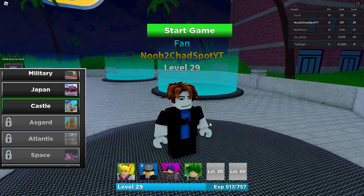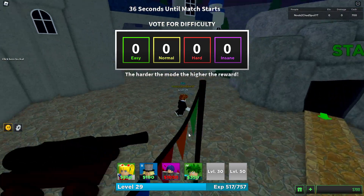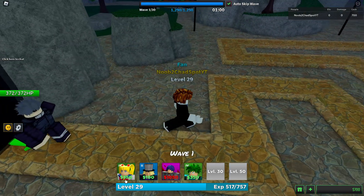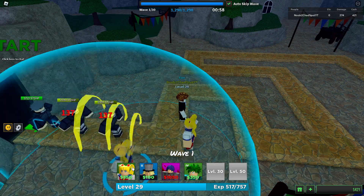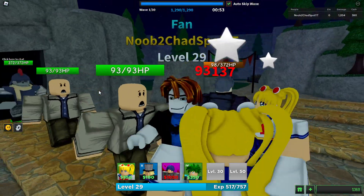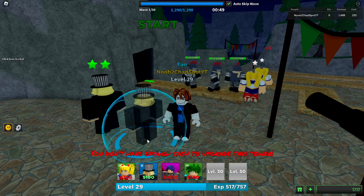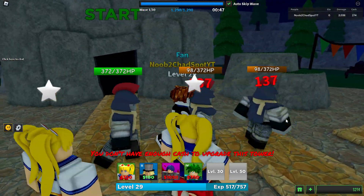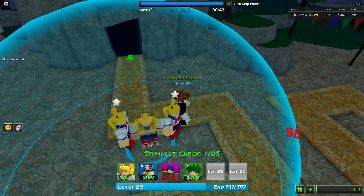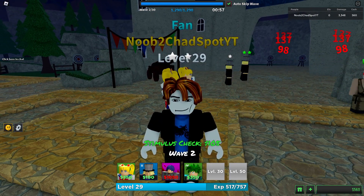We're already on the Castle map, so here we go — we'll have to start off on easy mode again. The HP values aren't too bad, but now there are two different types of enemies spawning, so the difficulty is really starting to ramp up. It was getting kind of easy with Sailor Sun basically being the most broken unit in the game.